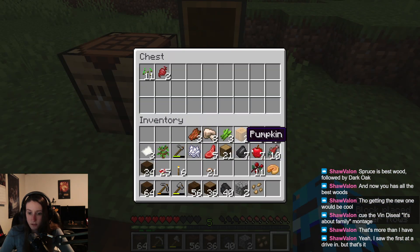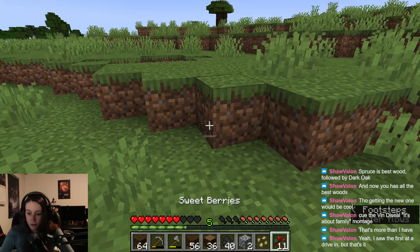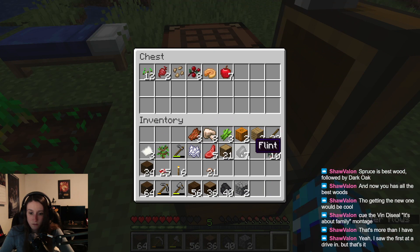Drop off our seeds here. Sweet berries — I guess we can plant a couple sweet berries right here for me to fall on them and cuss myself out in the next episode. I've gotta cook this raw mutton — give me a furnace so let's go ahead and put those in there.